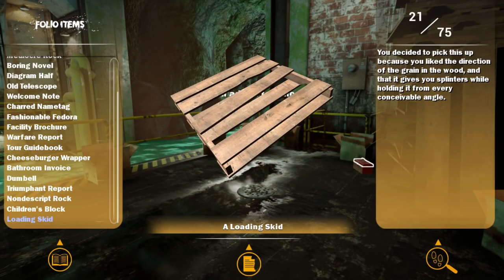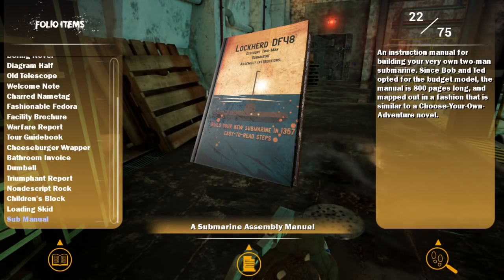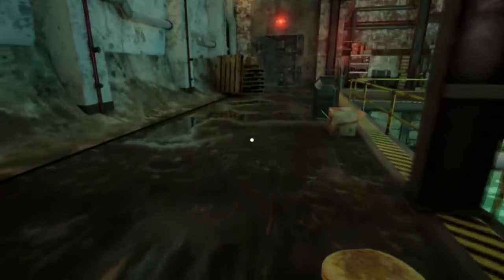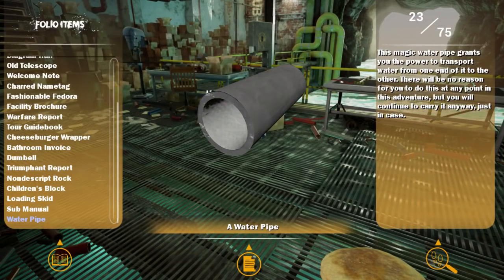You decided to pick this up because you like the direction of the grain in the wood, and it gives you splinters while holding from every conceivable angle. Great American garbage. An instruction manual for building your very own two-man submarine — since Bob and Ted opted for the budget model, the manual was 800 pages long and mapped out in a fashion similar to a choose your own adventure novel. Got to unlock this. A water pipe. This magic water pipe grants you the power to transport water from one end to the other. There will be no reason for you to do this at any point in this adventure, but you will continue to carry it anyway, just in case.